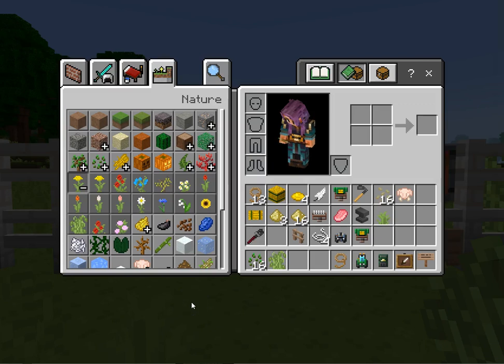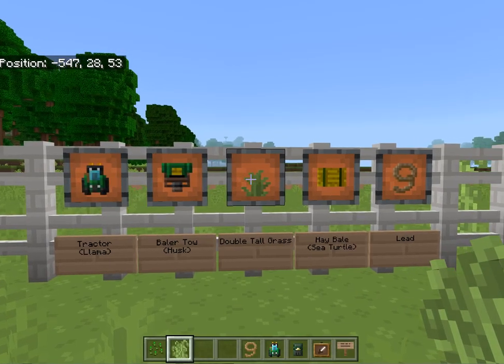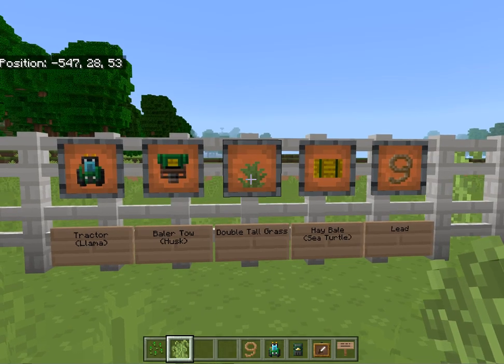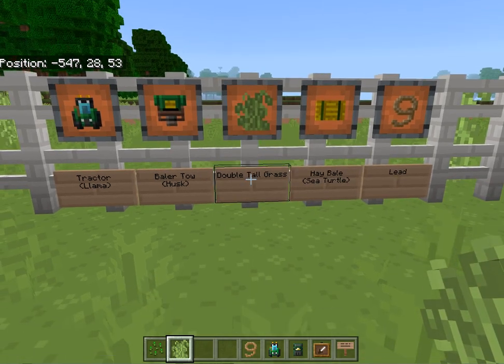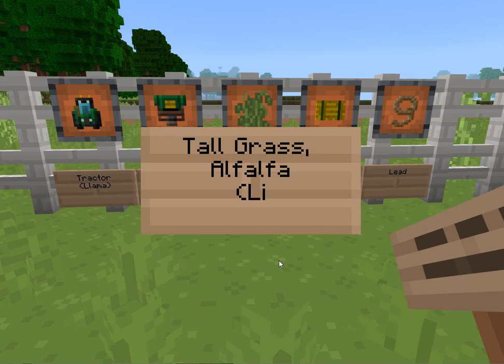I am inserting a correction into this video. I am correcting the tall grass to alfalfa, which takes the place and location of lilac in the nature inventory in Minecraft. I have erroneously placed double tall grass here and that is the wrong item. It should be alfalfa, and I will correct the sign — this should be tall grass alfalfa, which in regular Minecraft is a lilac.